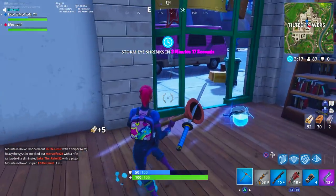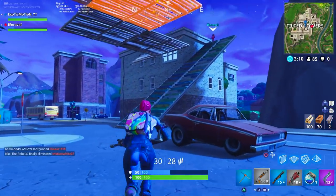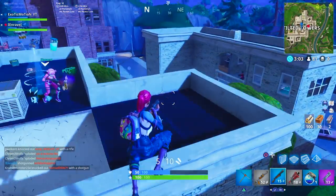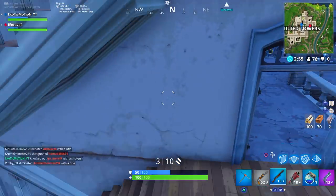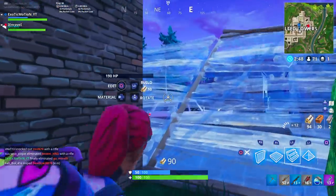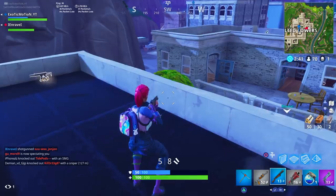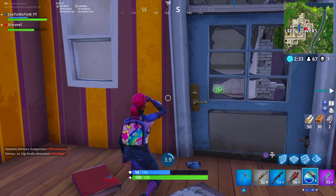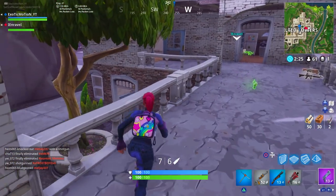The last tip is to practice. Pick a specific city and land there as many times as you possibly can so you memorize it — learn all the chest locations so you're not wasting time hitting every single room, but going straight to the specific rooms with good chests. Also, when looting, instantly destroy furniture: dressers, beds, chairs, desks, tables — anything small and wood. It takes a quick swing and adds up extremely fast. A lot of people run out of mats at Tilted Towers and die because of it, so farm everything.